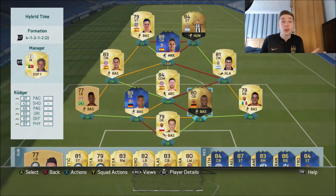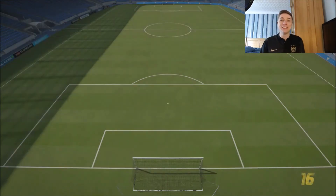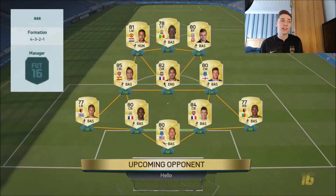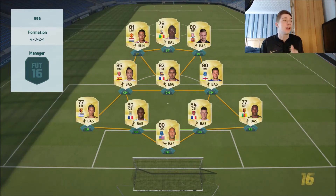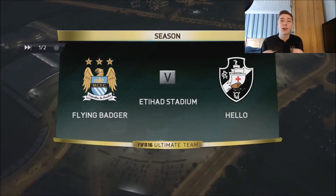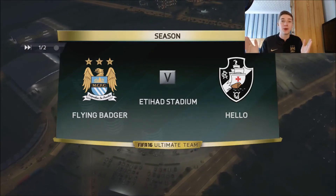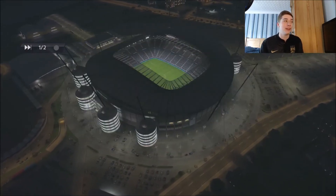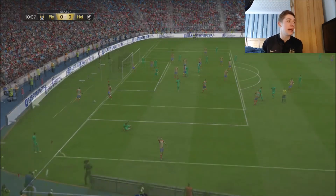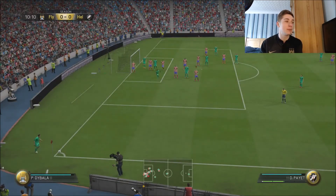Coming into game number one - this guy has got a standard BPL side. There's a lot of pace up top with Mane, who dives all the time in real life. He's got a very creative midfield. We're in the Atletico Madrid kit simply because of Koke. Koke has ridiculous long shots and Dybala has ridiculous finishing, so in or outside the box it's got to be a goal. We are playing absolutely rubbish in the first 10 minutes though.